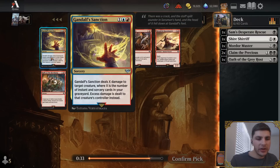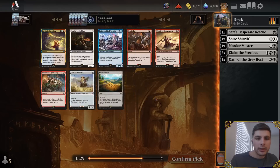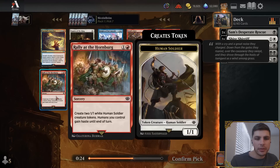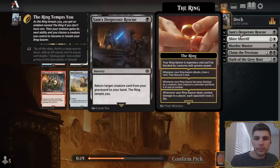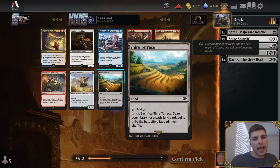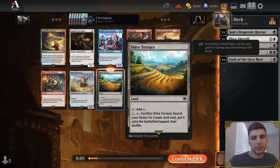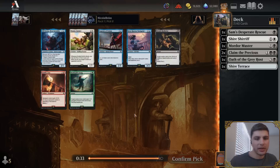Gandalf's Sanction is very good and there's a bunch of red cards in the pack, but I don't think I can go down that path — it seems a little bit too unreliable. There is a Rally at the Hornburg, which can make tokens, but there's no black card in the pack. For me it's between Rally at the Hornburg and the Shire Terrace. I'm going to take the Shire Terrace — I'm not even sure I'm playing red. A Shire Terrace could open up splashing possibilities, and I like having that going into pack two so I don't have to worry about picking up splashing later.